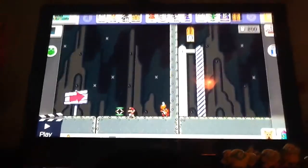I'll show you a little glitch. Now you're gonna need to carry something. I recommend a red Koopa shell. Then go on there.